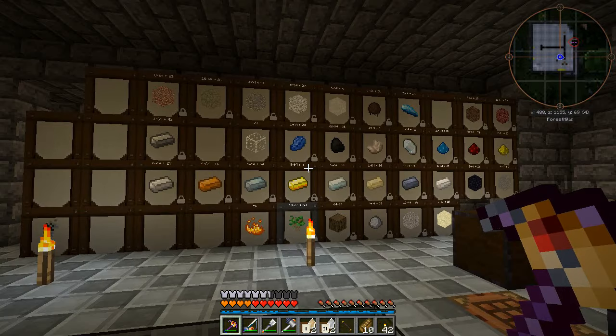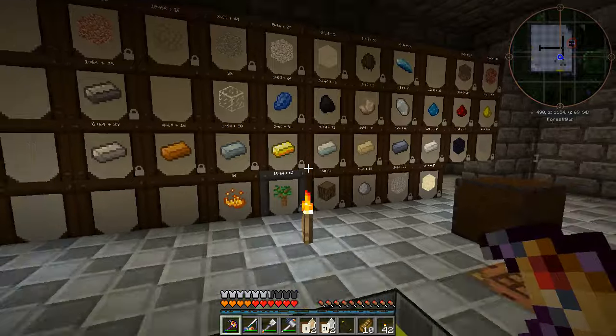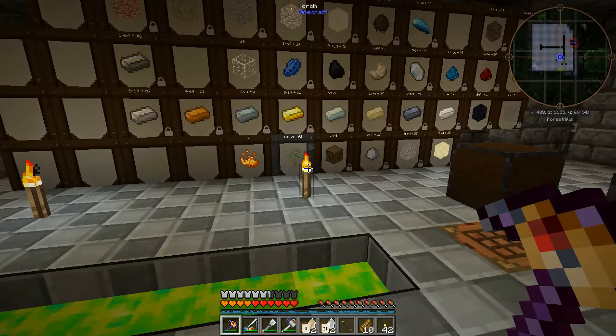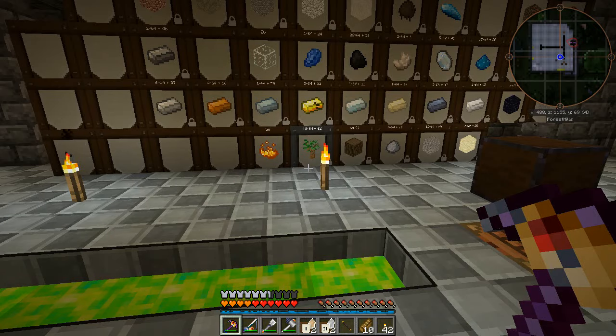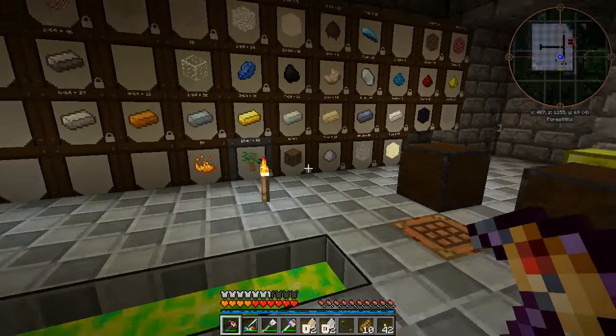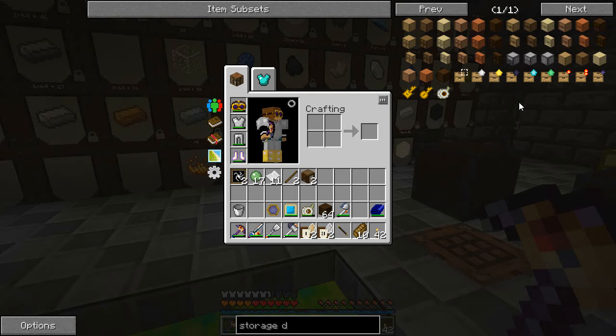Today I'm gonna do a bit of storage stuff. I've decided that we're gonna try and get rid of these barrels and go for something a bit more manageable. In this pack it's quite hard - we can't get to apply logistics really quickly. I'll probably do some logistics pipes at some point, which leads me quite nicely to this mod called Storage Drawers.